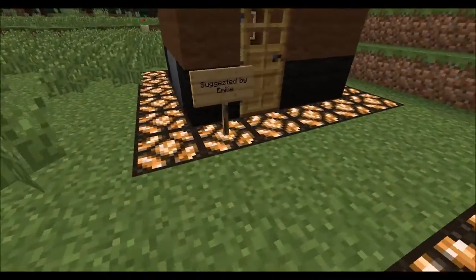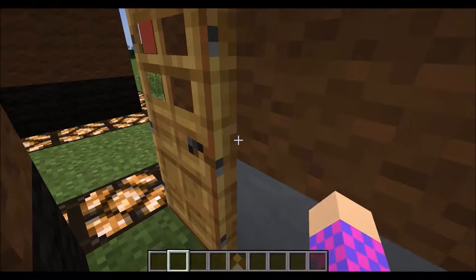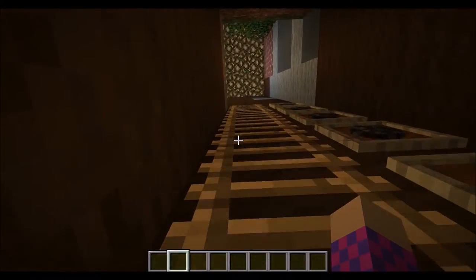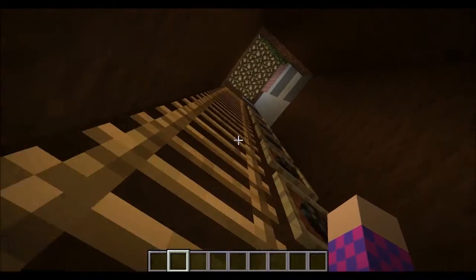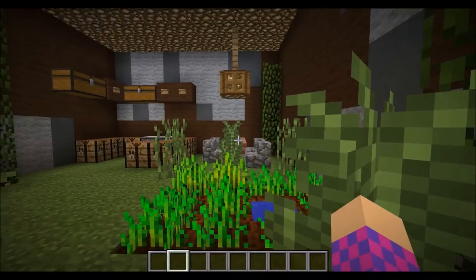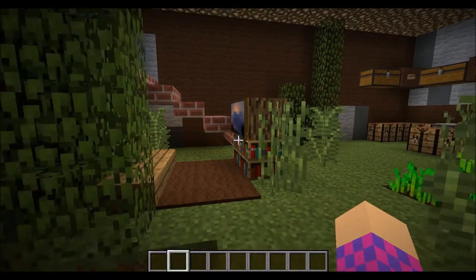Let's get on inside to the cow house. This was suggested by Emily — actually someone I know in real life, she's a friend's little girl. She asked me to build this a long time ago and I'm finally getting round to it for you, Emily. Up the first leg, we've just got lots of cow spawn eggs, and then we'll go up to the cow house. It's grass — I really liked it, it was just something pretty different and cool.